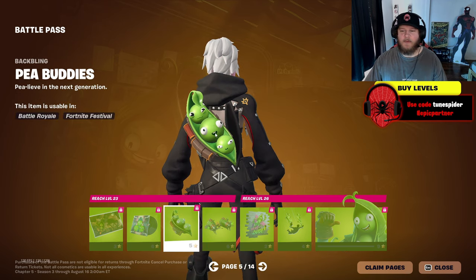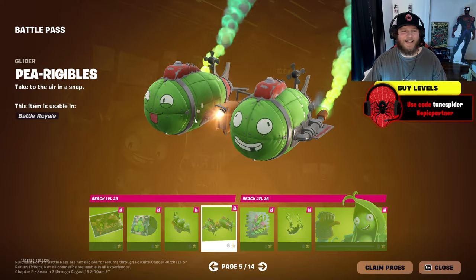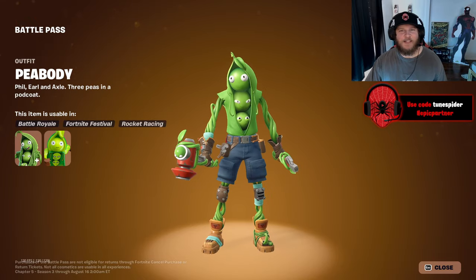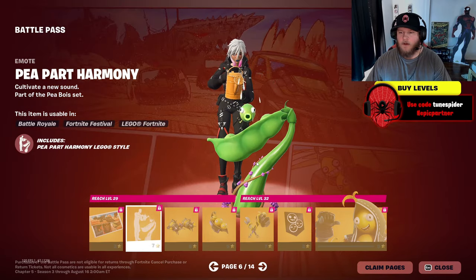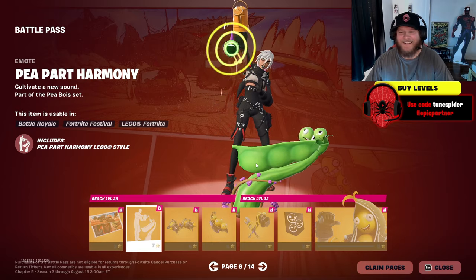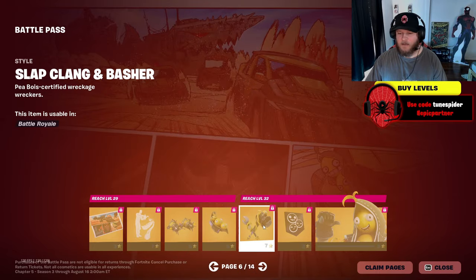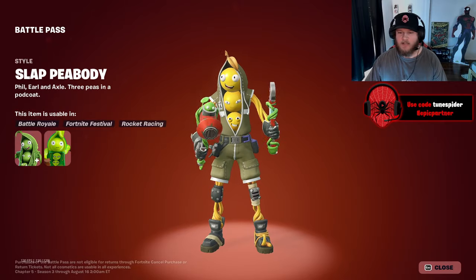P-Buddies — oh, that's a cute little back bling, not gonna lie. What is this glider? Little spray — oh, that's kind of cool. Then P-Boy — that's so funny; I don't really know if he fits the apocalyptic theme, but I like it. So this is Slap P-Boy. The emote is actually so good! There's another glider — same one just in yellow — and same with the back bling. The Slap P-Boy in yellow has a little different outfit.